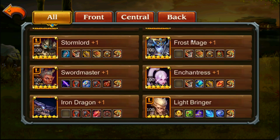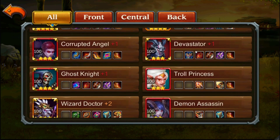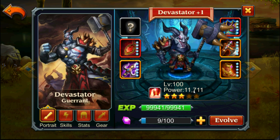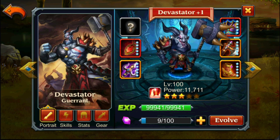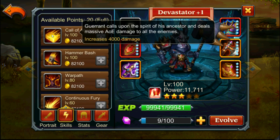It's Devastator. It's a VIP hero who has been released some months ago for VIP players. His ultimate skill is Call of Ancestors — a large shock with his hammer that will deal a correct amount of damage, between 8k and 16-17k depending on the hero and whether it's a critical hit or not.